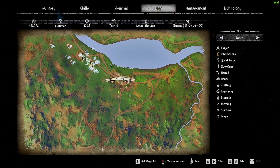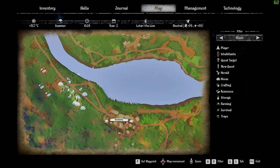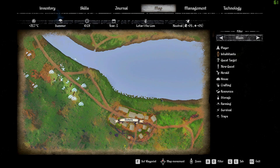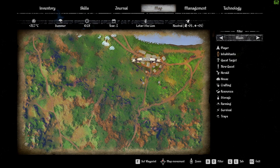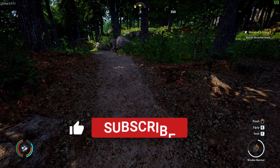But again, you're not that far from the coastline — a lot of reeds are there. Reeds are quite light, so when you go down there make sure you've got a lot of space in your inventory, grab as many reeds as possible, and bring them back home. Escape, unstuck, and you're home.